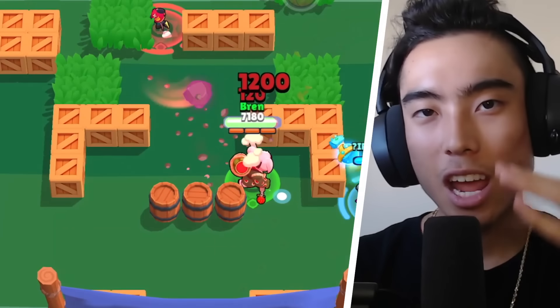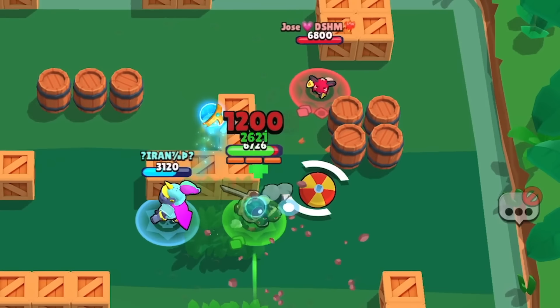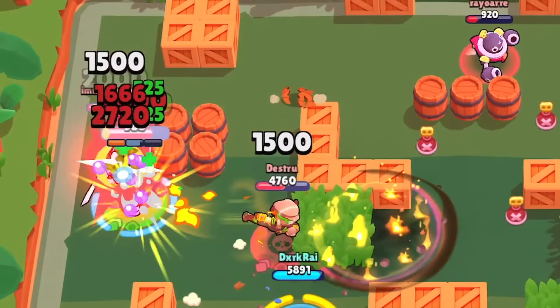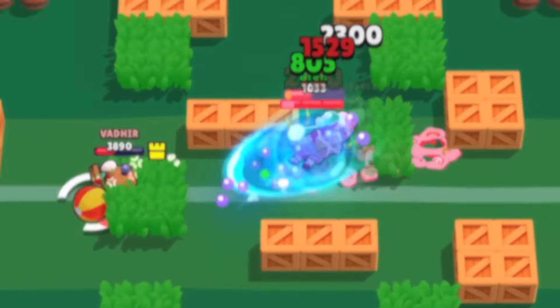A mistake I see with a lot of amateur Kenji players is they wait to use this gadget. If you take a huge hit of damage, it's better to just activate the gadget and heal right back up. If you wait too long because you want to heal more, the damage you took prior might have been longer than 3 seconds ago, resulting in less healing than you think.